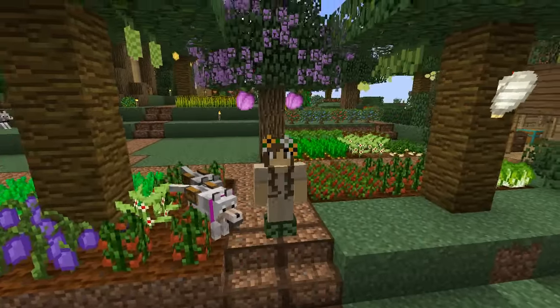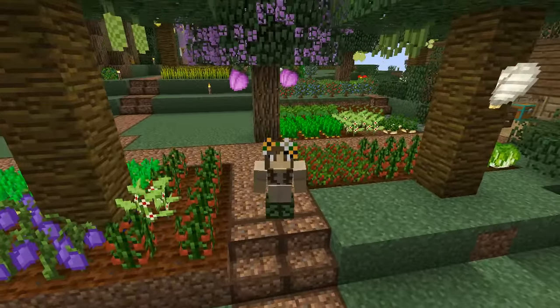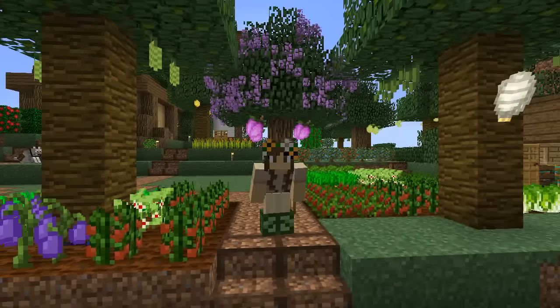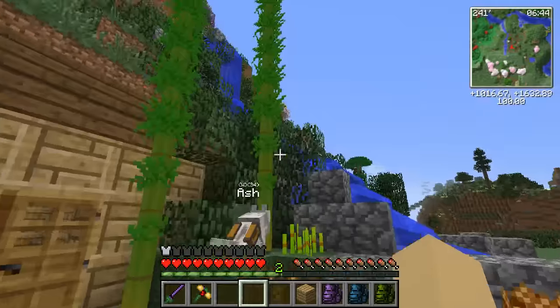Hello everyone and welcome back to Zoo Crafting. I am Zookeeper Siri, and we are here in my garden getting ready to go into the plant sorting shed and dig through many of the plants we have to see what is going to be the best for the chameleon and hummingbird exhibit, which is what we are working on today. We are actually making progress — thank goodness. Also hello Ash, what are you doing back here in this corner?